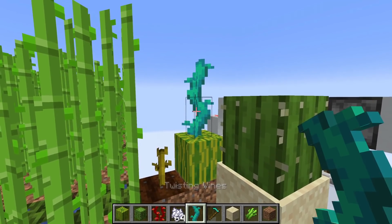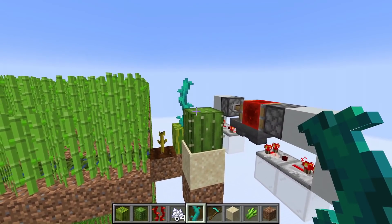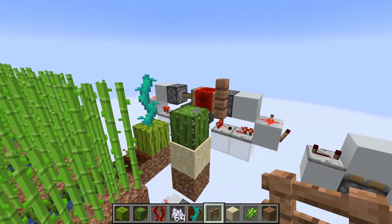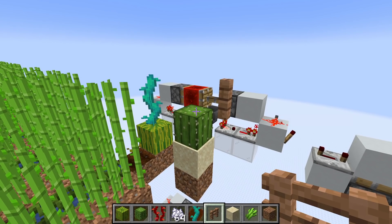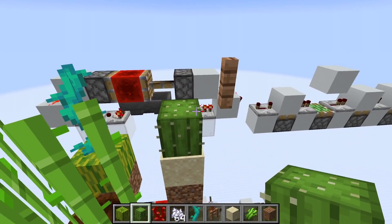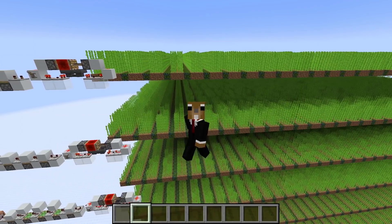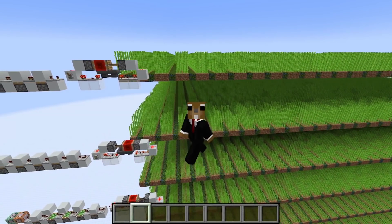The same goes for twisting vines. Cactus actually works similarly to sugarcane, but most cactus farms harvest the cactus instantly — you usually have some fencing around it so it grows and pops off immediately. Flying machine-based cactus farms are quite rare. On the other hand, there is something like a perfect clock time for a nether wart farm, or a wheat, potato, and carrot farm that isn't based on villagers — I've already covered that in my let's play series but might make a separate video about it. Alright, I hope this video was useful for you. Thanks for watching and see you next time, bye bye!